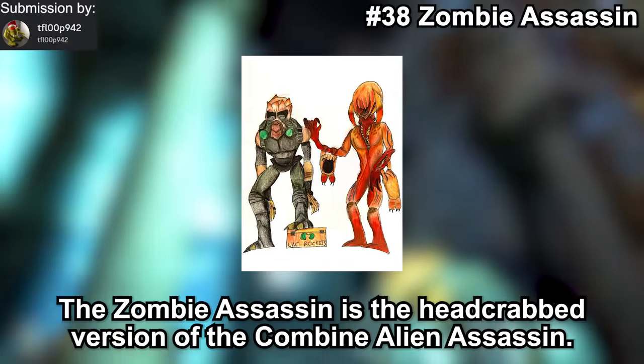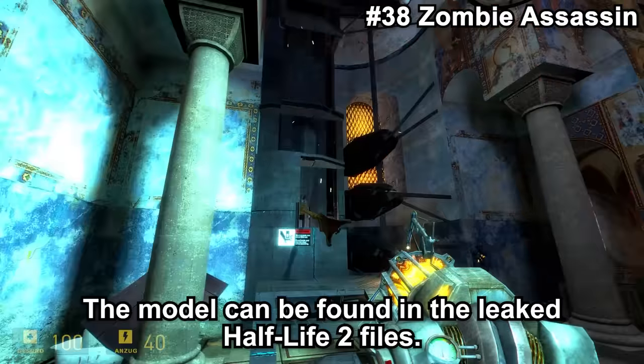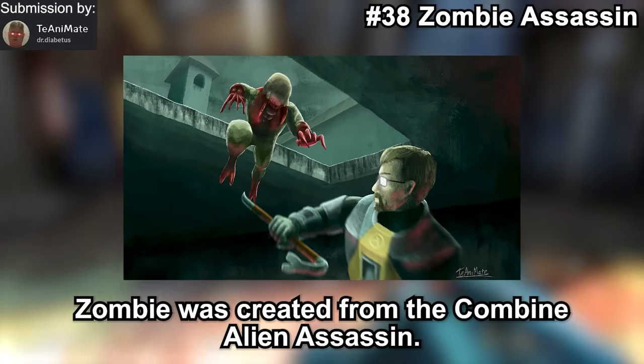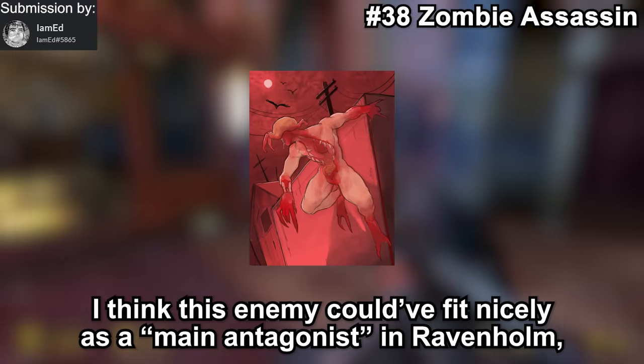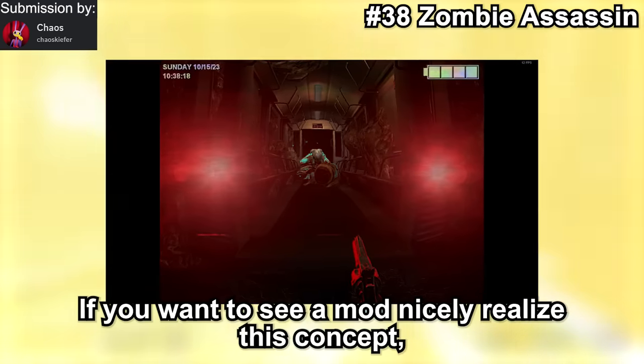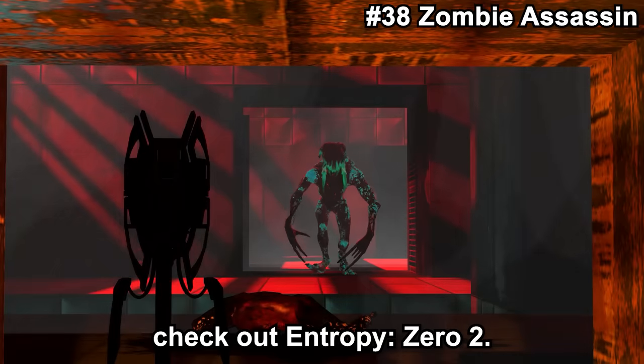The Zombie Assassin is the headcrab version of the Combine Alien Assassin. The model can be found in the leaked Half-Life 2 files. This enemy was made redundant once the fast zombie was created from the Combine Alien Assassin. I think this enemy could have fit nicely as a main antagonist in Ravenholm, perhaps chasing the player a few times. If you want to see a mod that nicely realizes this concept, check out the Chopper Zero 2.